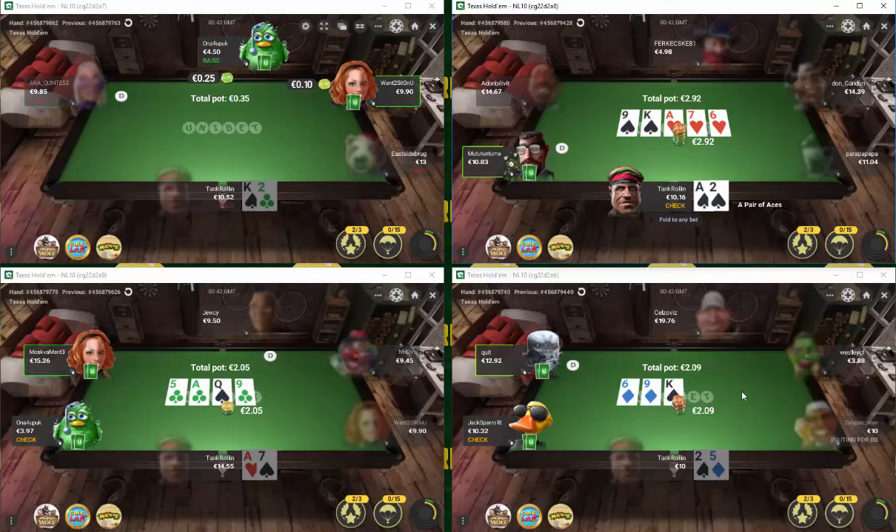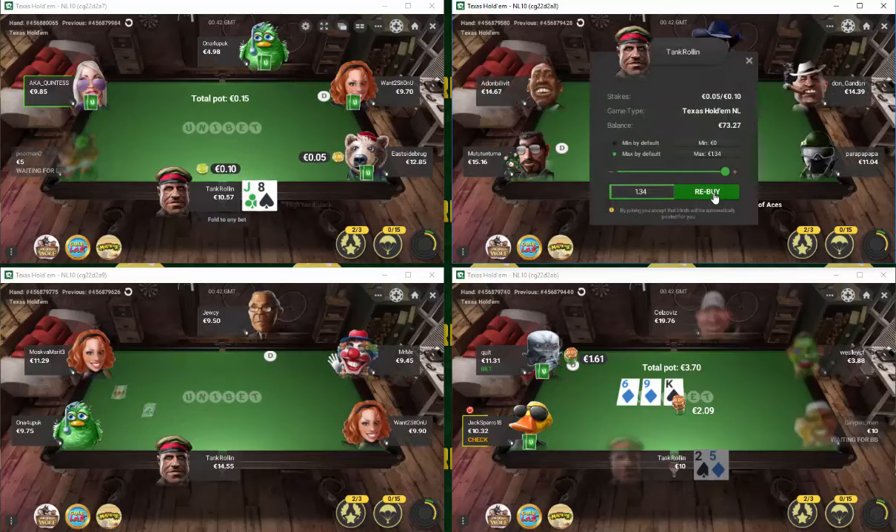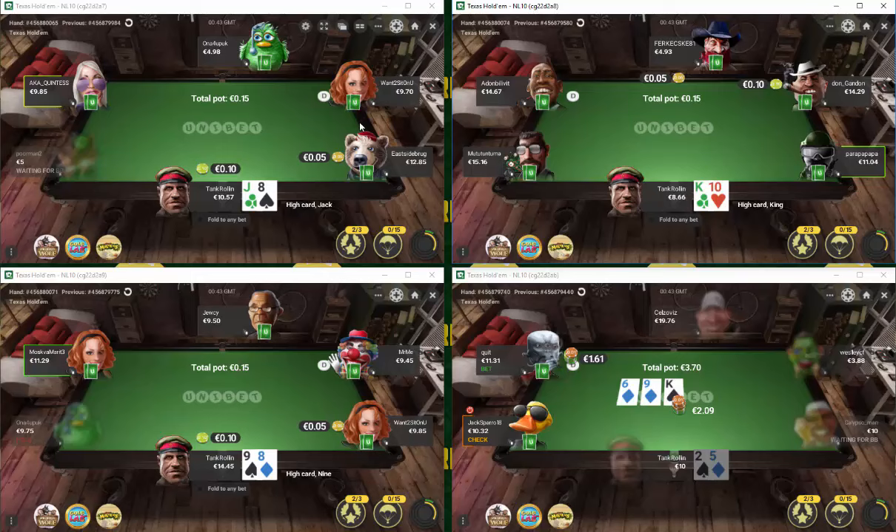It's a small bet on table two, interesting spot. Many people would just bet the flop and bet the turn with their pair plus flush draw. I think we have to call it off here because we just don't look like we have an ace very often. This is definitely going to be one of the strongest hands I get to the river with in this way. We lose to ace-nine - never mind.